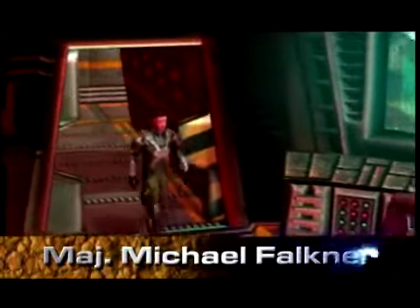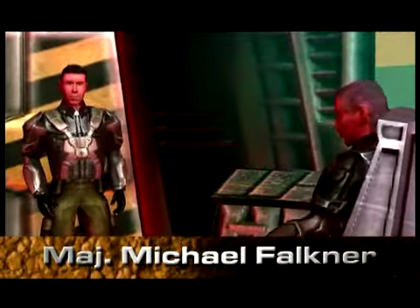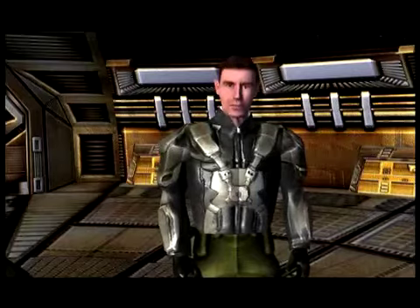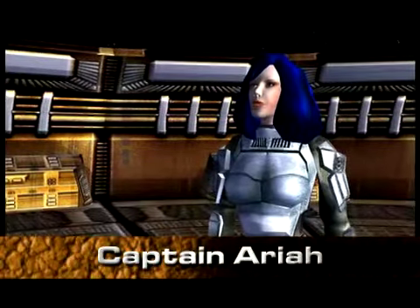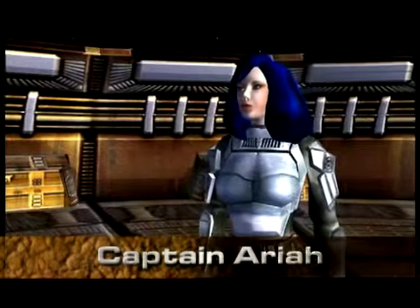Major Michael Faulkner is a soldier for the Eurasian Dynasty and one of the heroes you'll play in Earth 2160. He survived the destruction of Earth and made it to Mars, where you take control of him and fight the other factions. Araya is the hero in the LC army that the player gets to control — a no-nonsense, take-no-prisoners kind of character who commands most of the LC army.